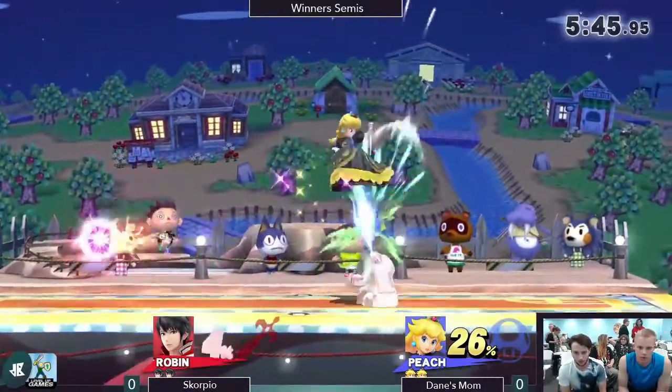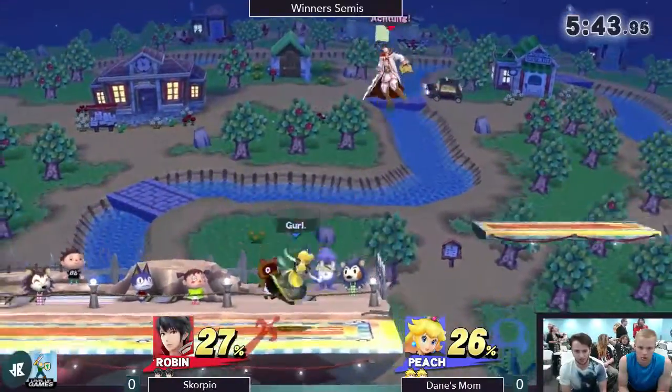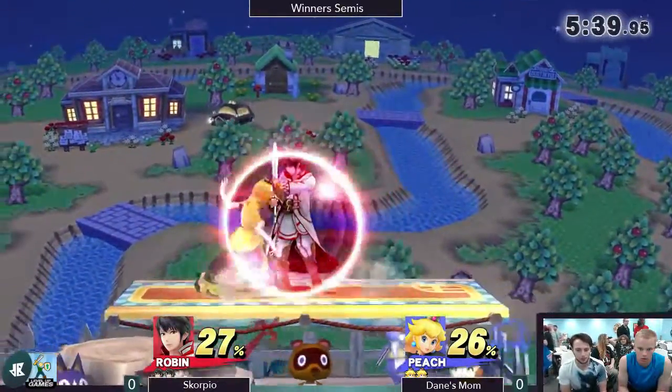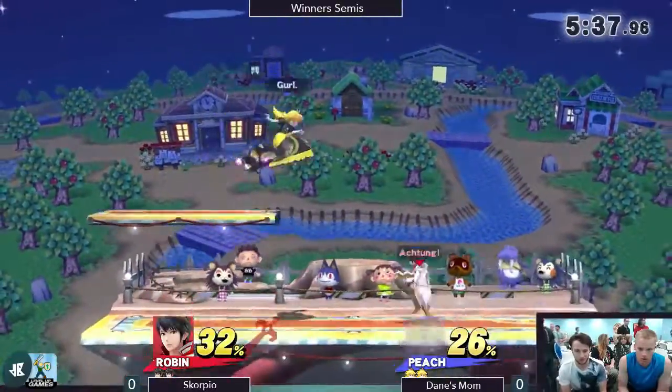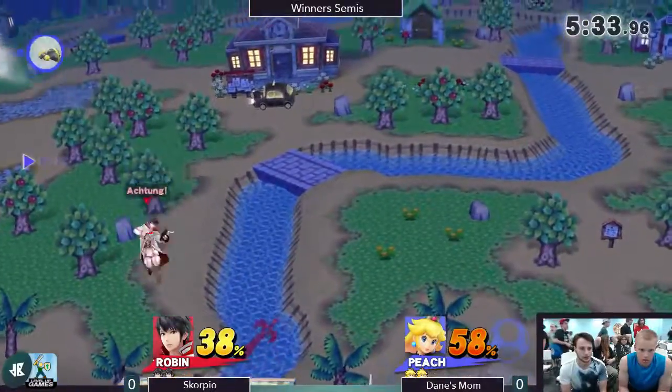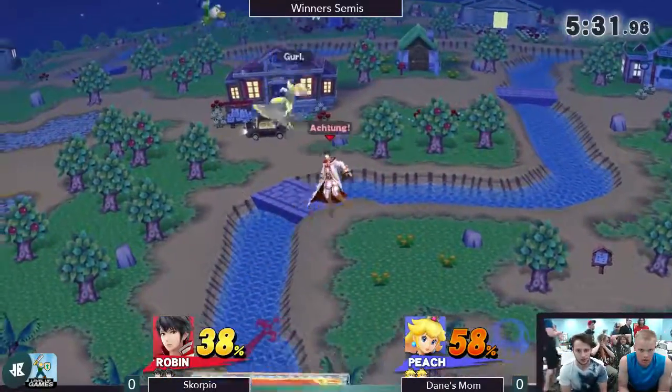We saw Scorpio get a lot of mileage out of Theron in his match against Yeti. Basically this is what he did that whole game — he stood on the taxi platform, he charged up, and in some moments where you'd be able to block an Arc Thunder or an L-Thunder, you just can't do it to a Theron.